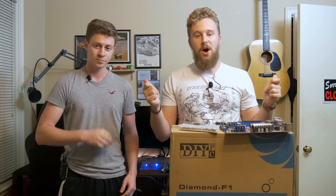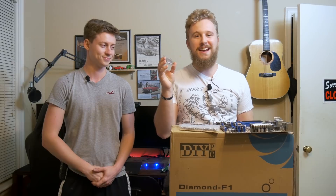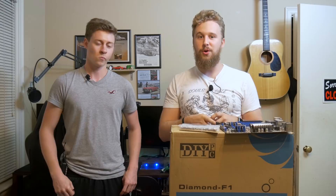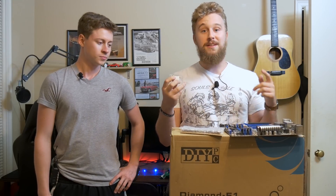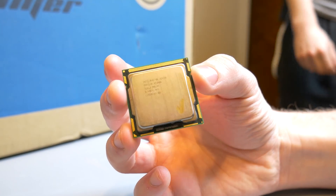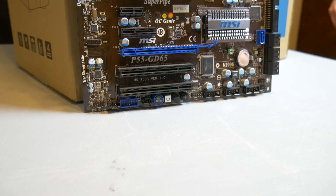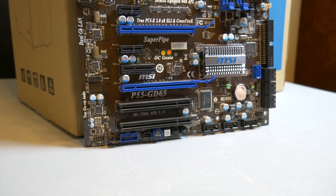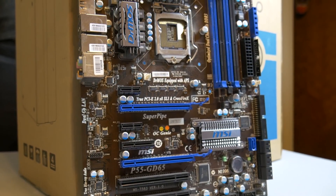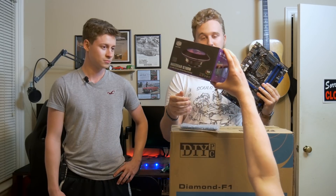Now back to that PC build. Alright guys, so the core of this build is an Intel processor, the Xeon X3430. We did a Xeon build just a few weeks ago — you can check that video out in the top right corner — but that one was a 6-core 12-threaded Xeon. This Xeon right here only cost $7 on eBay and it's a quad-core processor that can be overclocked in this motherboard right here, which is an MSI P55 motherboard. P55 motherboards allow you to overclock the Xeon to get better frequencies and better performance, and this combo together is a really good price-to-performance value.